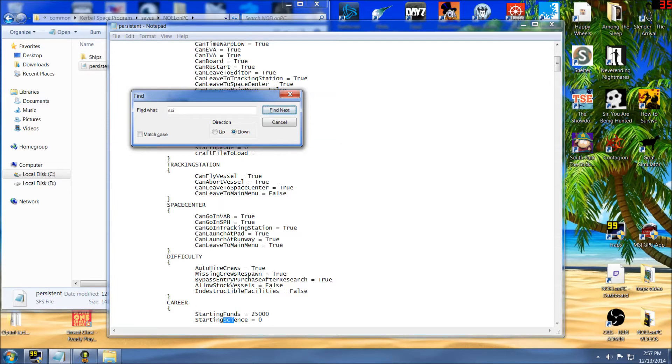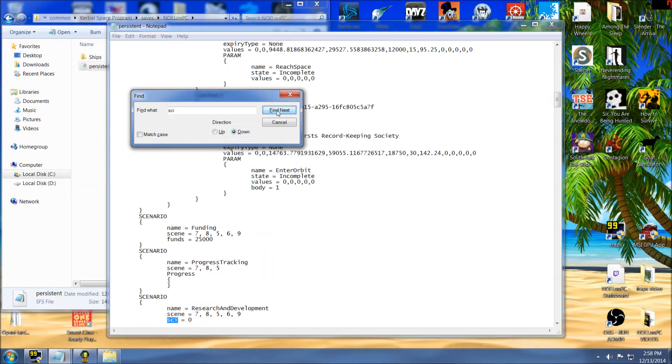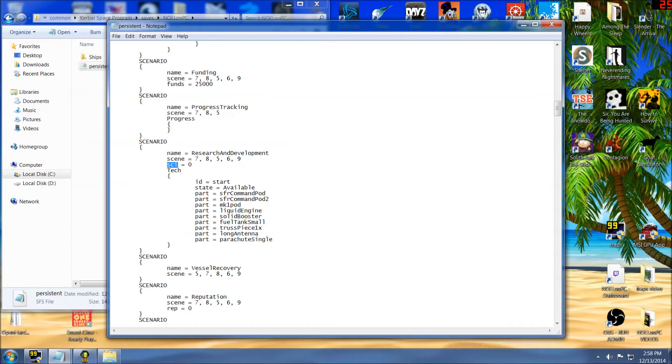Right away, the first thing I hit is starting funds and starting science — that's not what you're looking for. You can edit that, but it shouldn't make a difference because you've already started; it's a parameter set deeper in the game. Hit it one more time, and you get science gain multiplier, which you can modify. The third click is exactly where we want it — science equals zero.